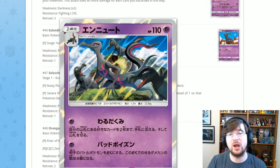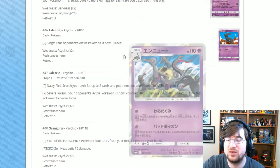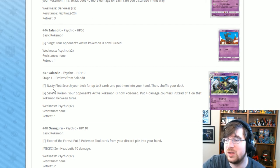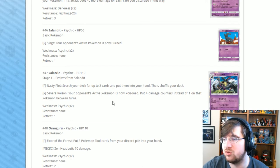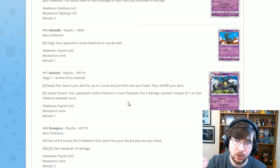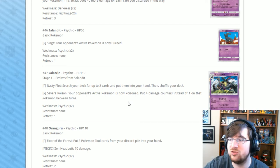Next is Salazzle — the one I actually got in my pre-release kit, though I went with a Steel deck instead. This Salazzle has Nasty Plot for one Psychic: search your deck for up to two cards and put them in your hand, which is really cool. Then Severe Poison for one Psychic: your opponent's active Pokémon is poisoned, but instead of one damage counter between turns, you put four. So it stacks up fast — 4, 8, 12 — and any damage in between means a potential knockout. Salazzle is pretty nice.